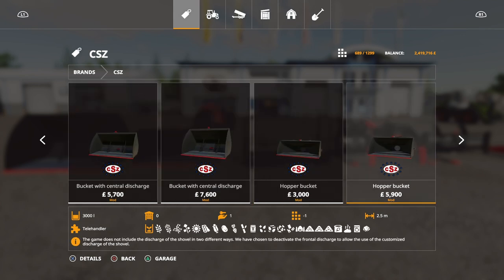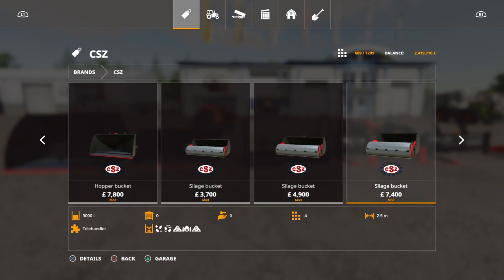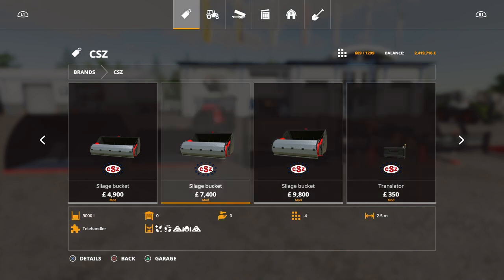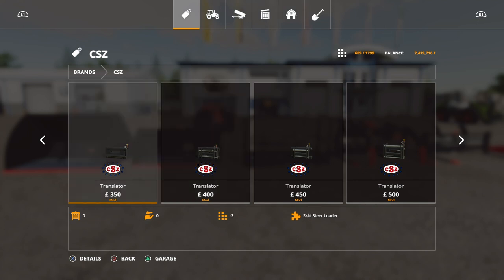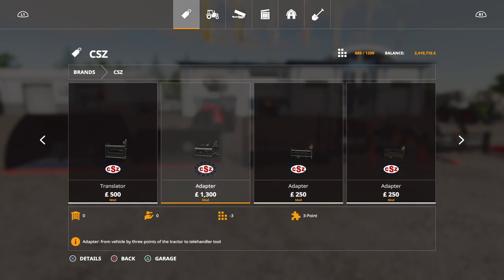We're just going to go through a few things I've seen. There's a bucket with central discharge where it's got a hole in the middle - the idea is it's more realistic than tipping a bucket for filling a seed hopper. Then there are hopper buckets, silage buckets for mixing up your silage, and they all work as mixers too. They go on telehandlers, wheel loaders, and front loaders.